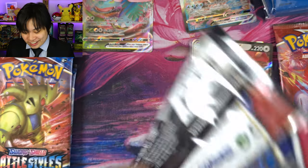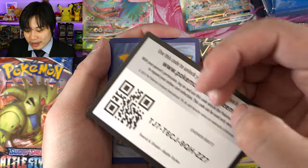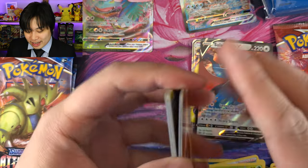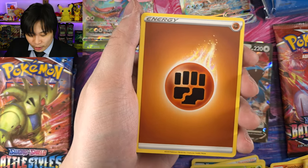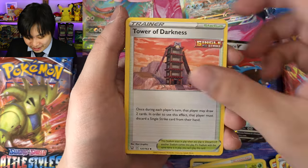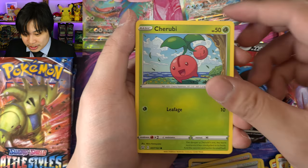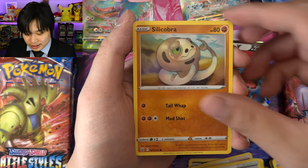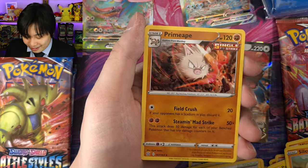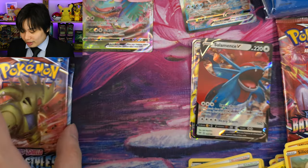Oh wow, this Blastoise is just blasting off! The first Battle Styles pack I've ever opened and it's got a green code card. We got a Fighting Energy — very poetic to go with the Venusaur side. Pachirisu, Cherubi, a Minccino, Silicobra, a Bellsprout, reverse common, and Primate Single Strike. Not too bad. Can we get the Tyranitar from Battle Styles? That's my question.